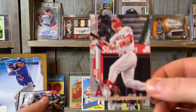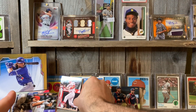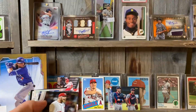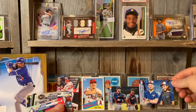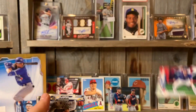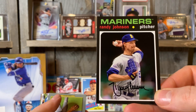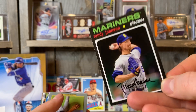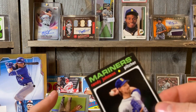Another Mike Trout, sweet! I'll take that card any day — put that by Bo over here. Randy Johnson — this is kind of like, is this numbered? This is kind of what the Topps Heritage looks like this year.